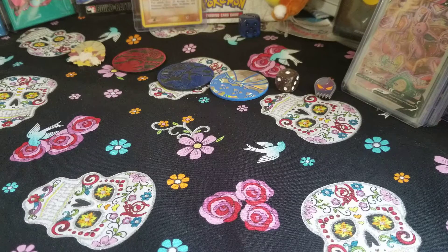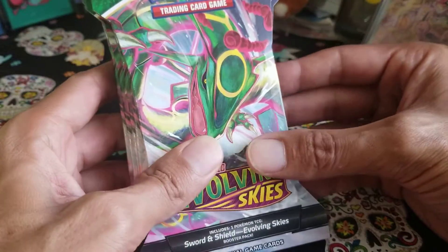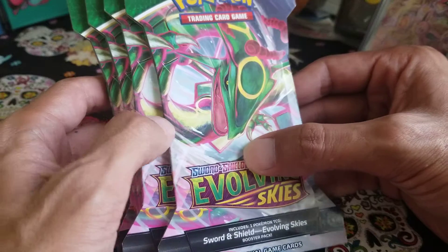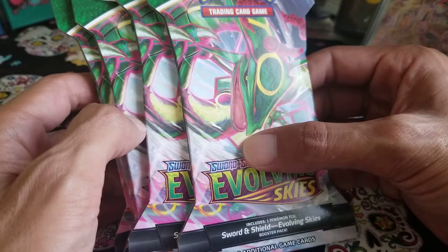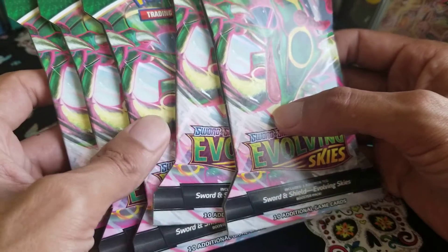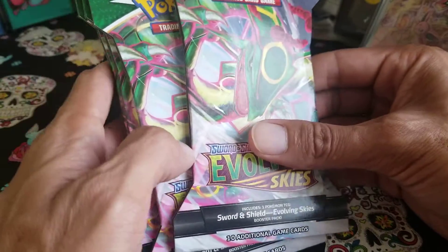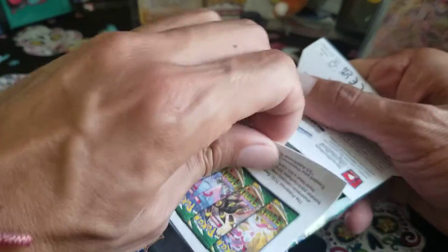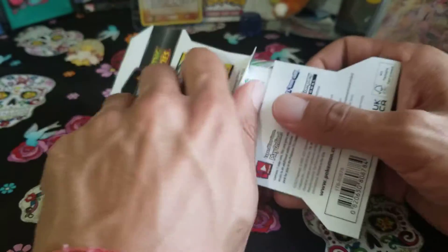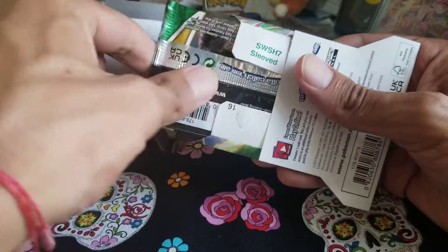Hello Scullies! In today's episode we are opening up some more Evolving Skies. I pre-ordered these from GameStop Online about two months ago. I got five of them and they sent me five Rayquaza packs. Hopefully there is a Rayquaza in here because I haven't pulled one yet. I've only opened six packs so far.